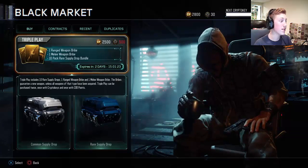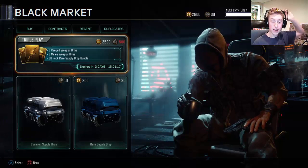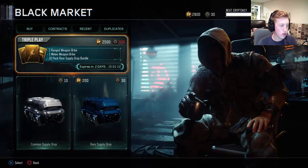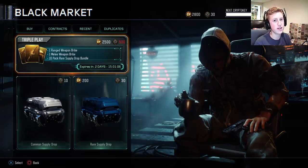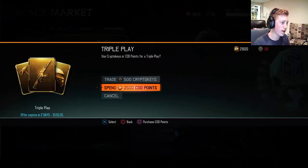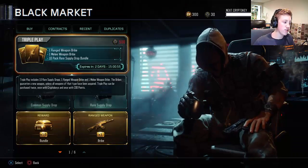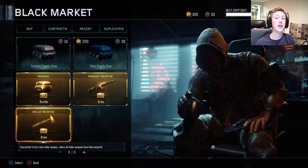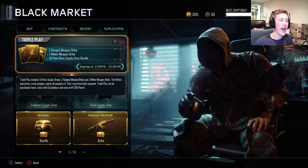Today — well, yesterday when you're seeing this video — they added something called Triple Play to the Black Market. You can either pay 2,500 COD points or 500 crypto keys to unlock it. I don't have that many crypto keys and it would take more than two days to get them, so I went ahead and bought it. What it does is give you 10 supply drops, so that's already a chance to get a weapon, plus one guaranteed ranged weapon and one guaranteed melee weapon, which I'm super excited about.